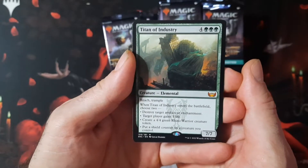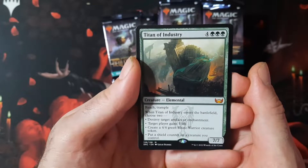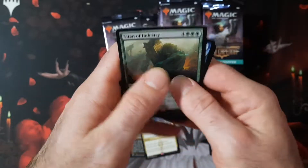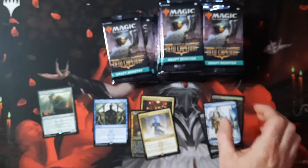So we got our first mythic — Titan of Industry. We talked about that one; that thing's really cool, a pain in the ass to deal with. Great if you can play it — seven mana, but wreaking havoc. Look at those abilities: seven/seven, reach, trample. And we get a full art land.